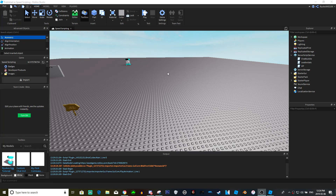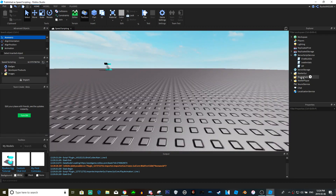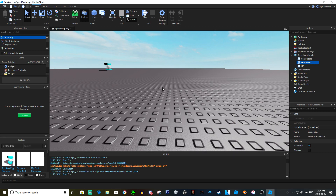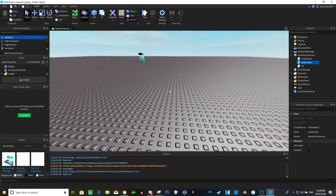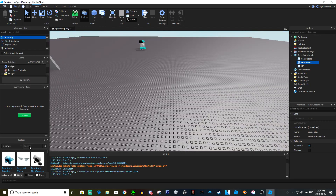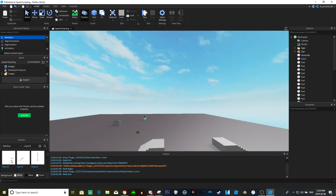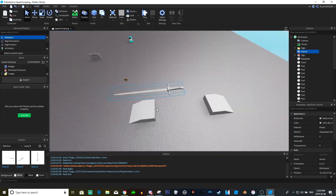Hey, what's going on guys? So this video was actually suggested by a user on my Discord and it's actually pretty easy. Since we already have a coin leaderstat, we're just gonna go ahead — and this isn't gonna be how to make a tool, but you kind of could — and let's find a sword mesh. Let's just get any sword. This sword looks cool. Oh no, that's sideways. We don't want that sword. That's a good enough sword, okay.